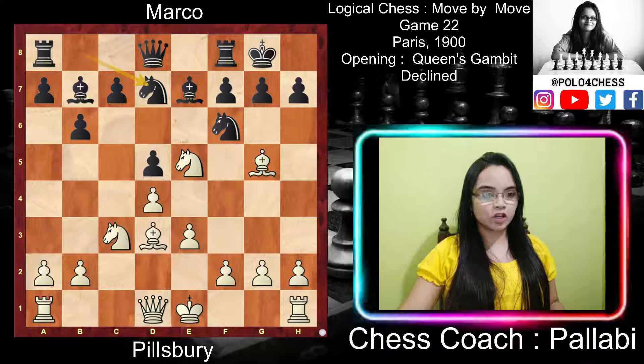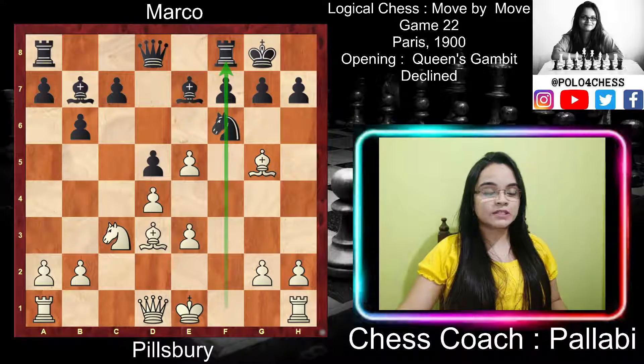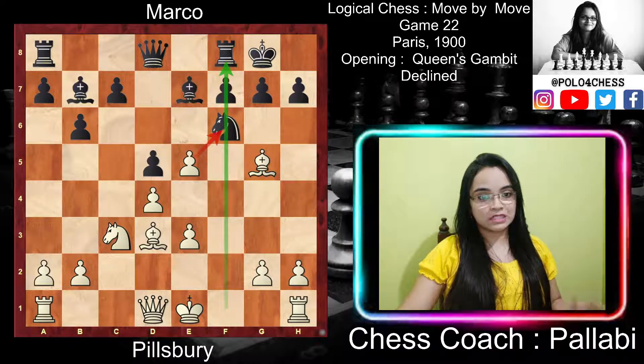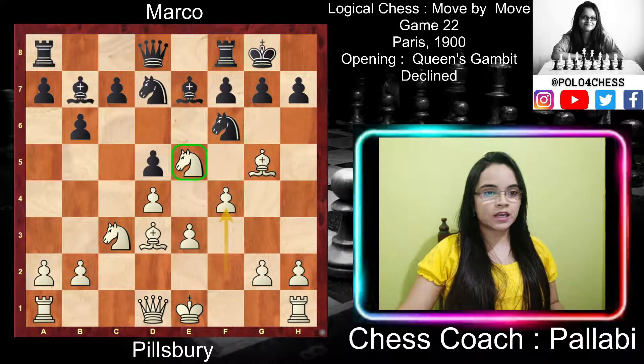Black played Nbd7, developing and threatening to do battle with white's knight, and standing ready to support a break by c5. White played f4, a good move that strengthens the position of the e5 knight and discourages black from exchanging pieces. If black plays Nxe5, white can capture with the f-pawn, opening the f-file for an attack by the heavy pieces. The e5 pawn would also be attacking the f6 knight, forcing it to move away from its defending position.